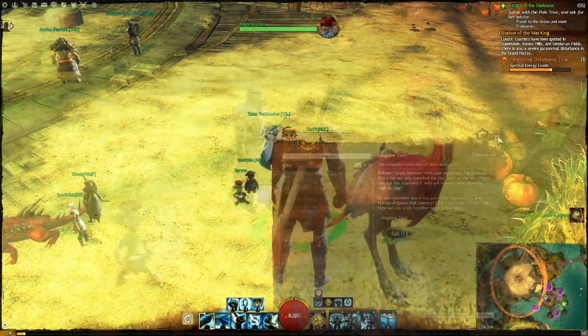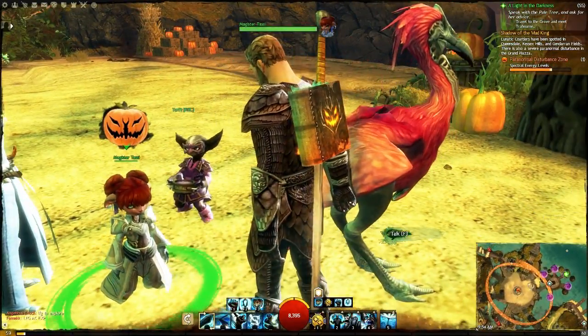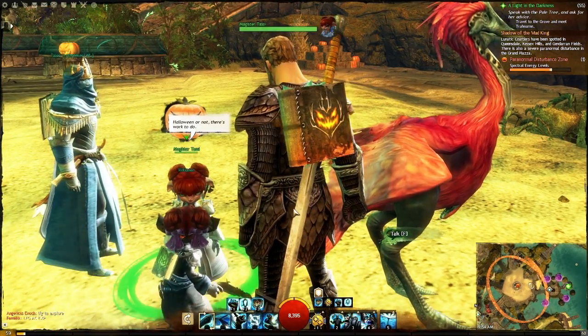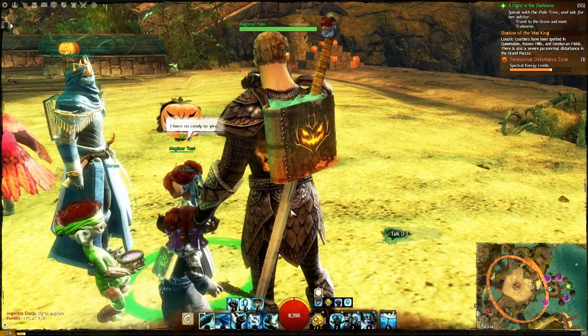Then you head on back to Lion's Arch and you talk to Magister Tarsi. She gives you a nice spiffy book with a flame effect on it — it's kind of cool, it's a lot cooler looking than the last one. My name's been Lou, thanks for watching. If you enjoyed the video please subscribe to our channel and please like the video. We'll see you next time.